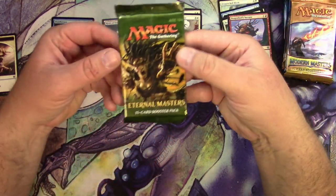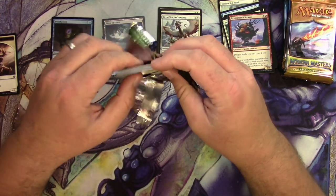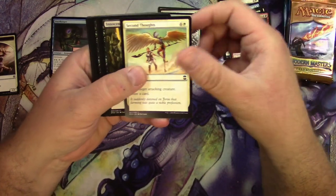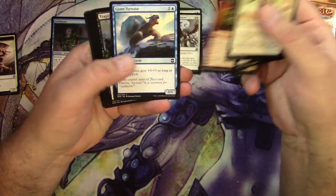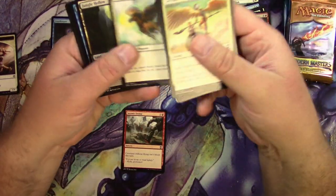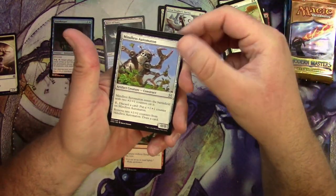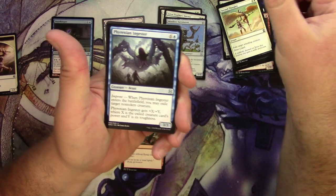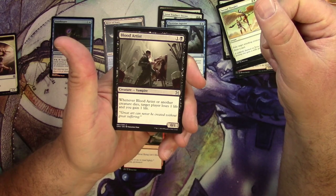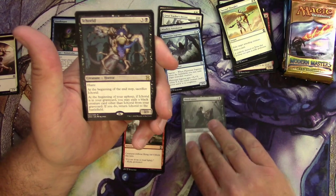Moving right along to Eternal Masters. Second Thoughts — I'm having none about opening these packs. Tortoise Tragic Slip — that's me. Jungle Hollow. Uncommons: Mindless Automaton, Phyrexian Ingestor. A Blood Artist — that's a winner in my book, love this card. And an Icarid. Let's pull this one to scan it later. We're going to scan all these cards.